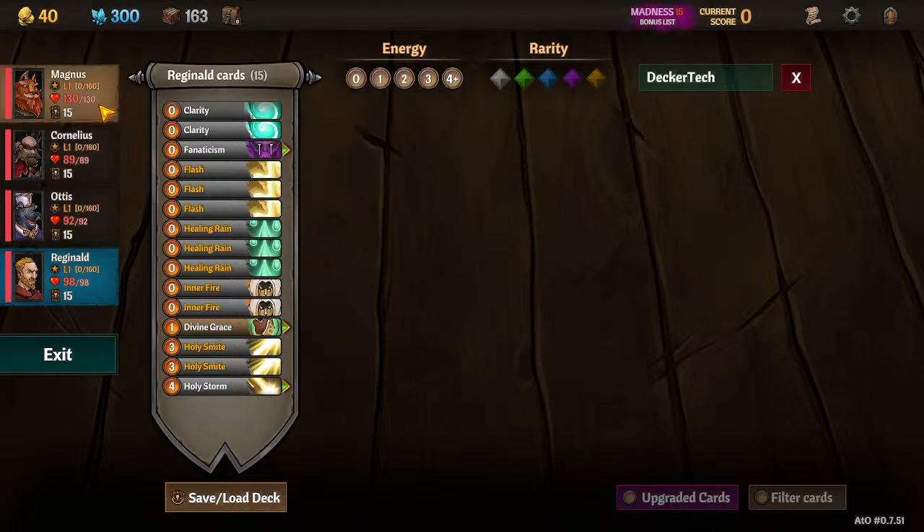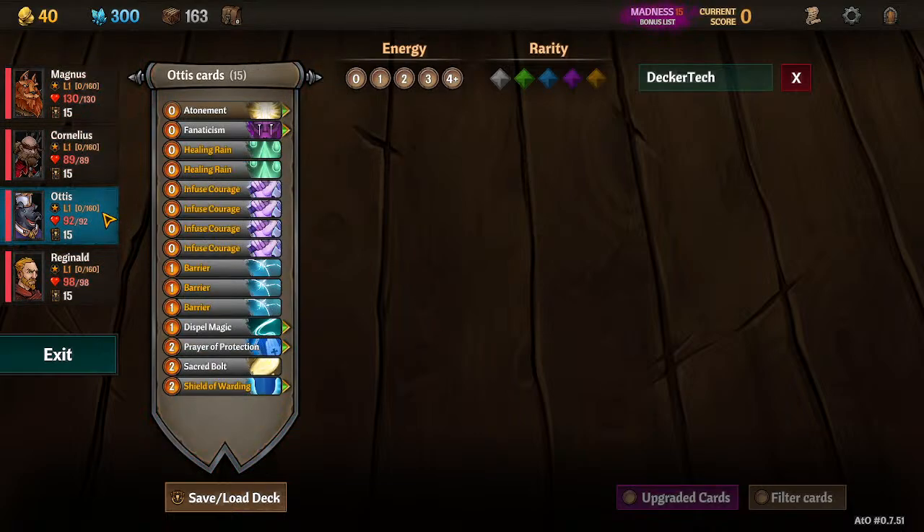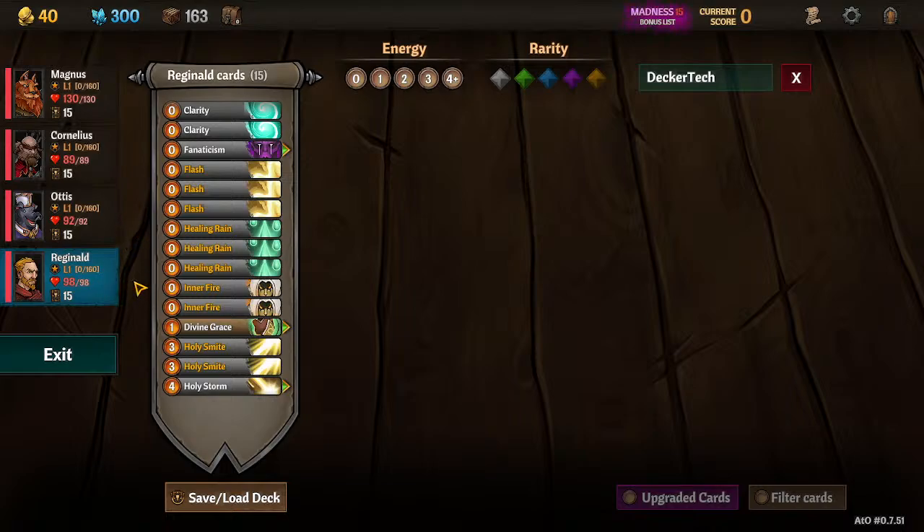The team: we're going with Magnus up front, Cornelius, Otis, and Reginald. Reginald is our main damage dealer with Cornelius a little bit of a backup singer. Mostly though, everyone is just supporting Reginald for max damage.